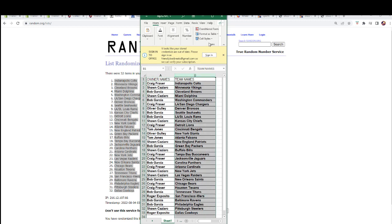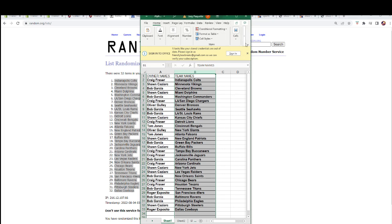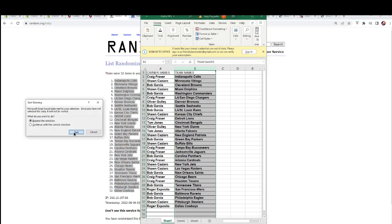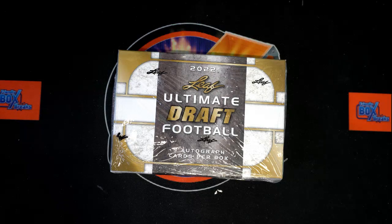Let's do a quick sort by team name on the spreadsheet — there it is. We'll sort it by team name and keep the owners attached. Now let's switch over to the other screen, add that list over there. Any trades? Now is the time.